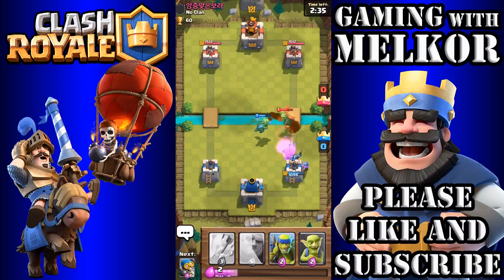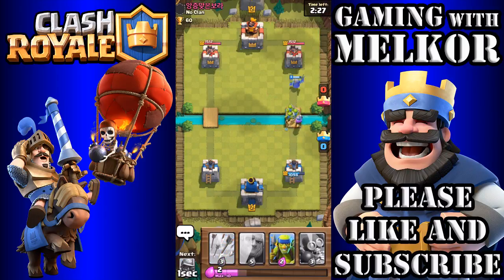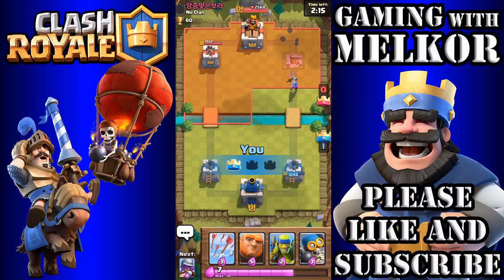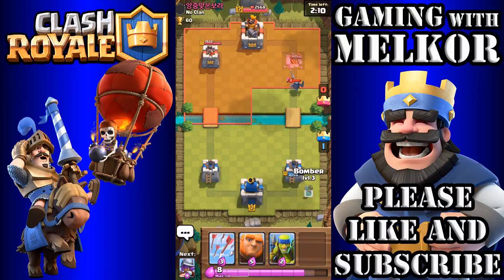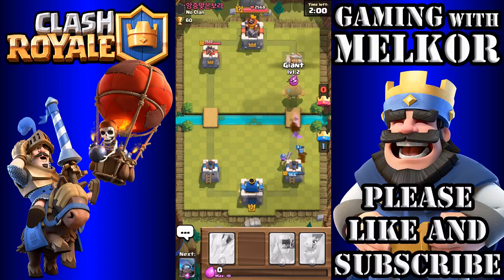Then I'm going to allow the Musketeer to take out the Baby Dragon. I'm going to drop my Goblins down to give a bit of support and get the Mini Pekka to that tower. It didn't quite get there on the first push, but it did on the second — one tower down! We are moving very well. I'll just leave my Musketeer to die there — no point. I'm going to drop my Bomber and my own Musketeer down, then drop the Giant up front.